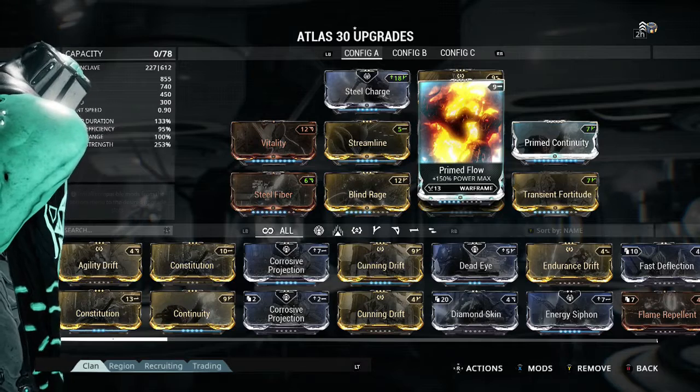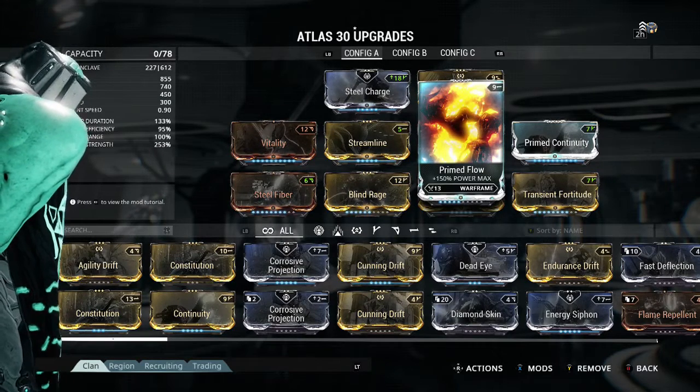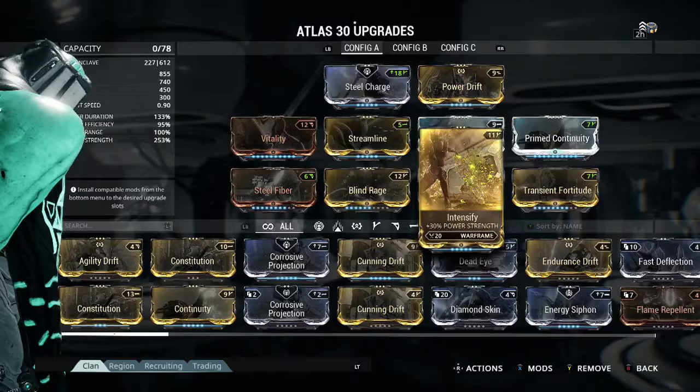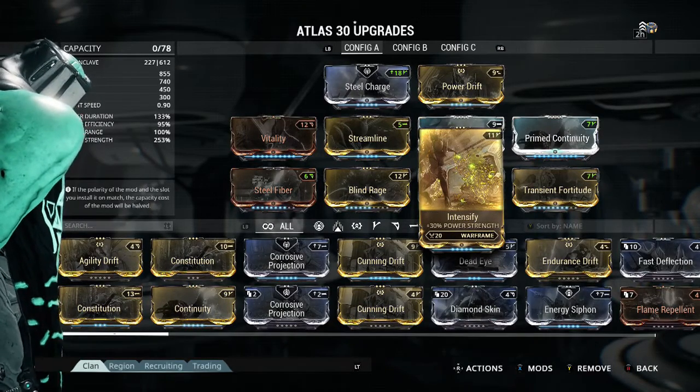The next one is Prime Flow. I haven't managed to rank this one out unfortunately, so at the moment it's just 150% power max. Intensify, which is 30% power strength — again, with your Rumblers and your Landslide.